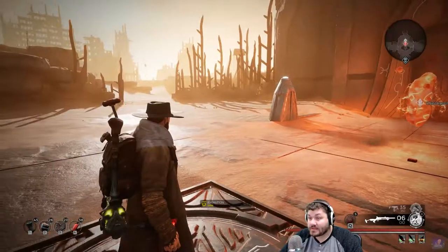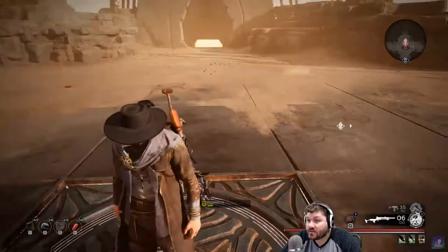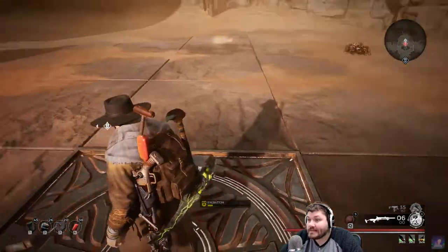Hello everyone, DigFig here and welcome. Today we're actually going to be showing you the solution to the press down floor panel puzzle here on the second planet in Remnant.